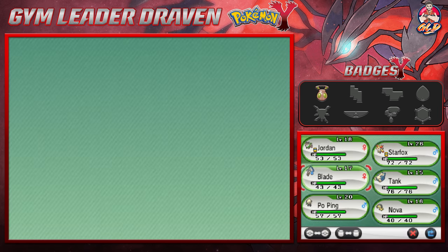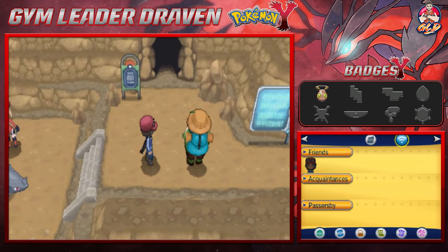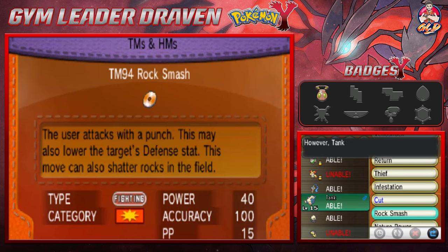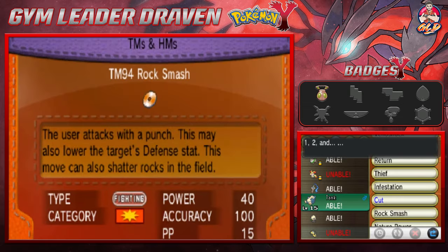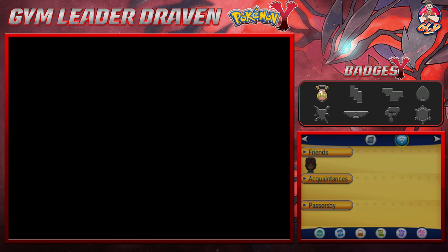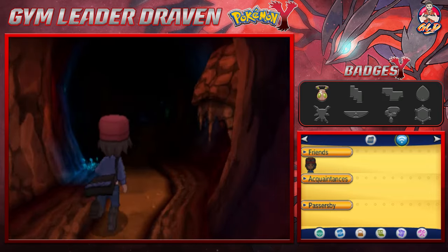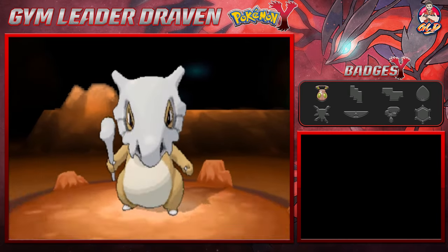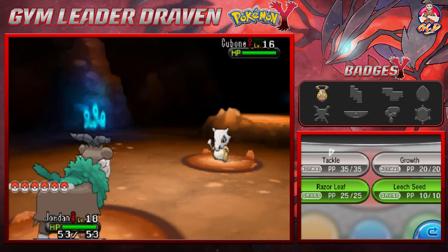Let's continue our adventure. If you talk to this lady right here she will heal up your Pokemon. I have Tank right here so we can have some reinforcements ready to kick some butt. Let's give Tank Rock Smash — it's learning a fighting-type move. So the Glittering Cave — there are maybe one or two rare Pokemon you can find in this area, one of them being Kangaskhan, and hopefully we can find it on our first tries. We got ourselves a Cubone instead.